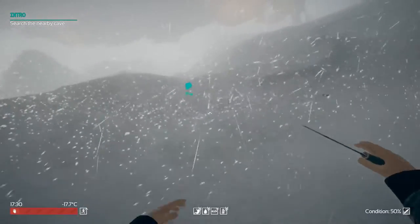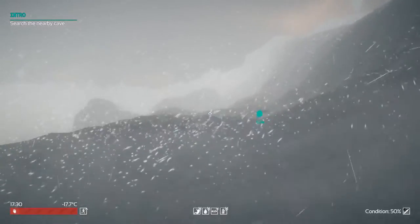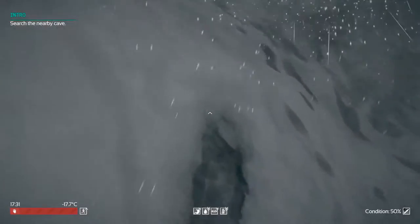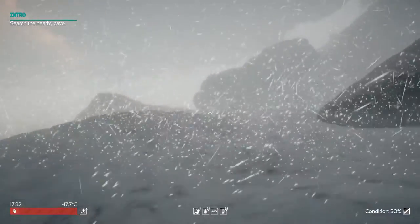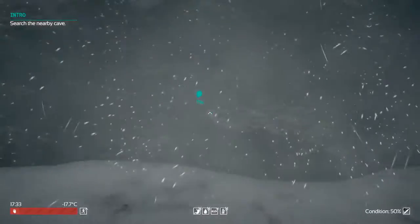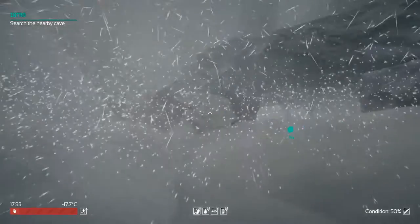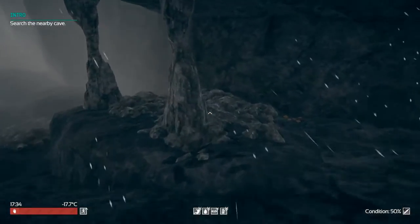I don't know what our guy is doing. He's acting a little bit weird. Maybe he's a little drunk. I don't know. Boy, this is a bad storm. Definitely good to get out of this storm. There's a cave right here, so we're going to go into it. Let's see if I can find it. Here we go. So here is the cave.